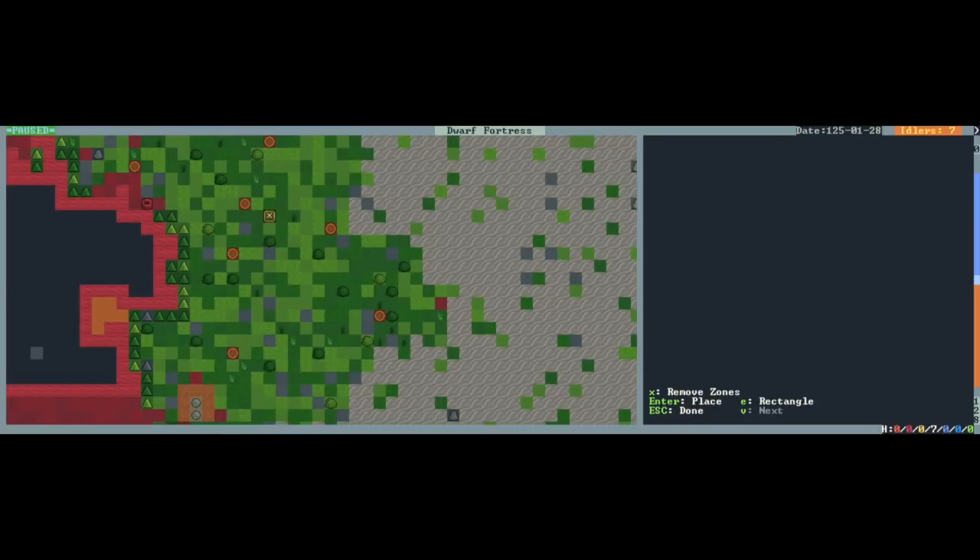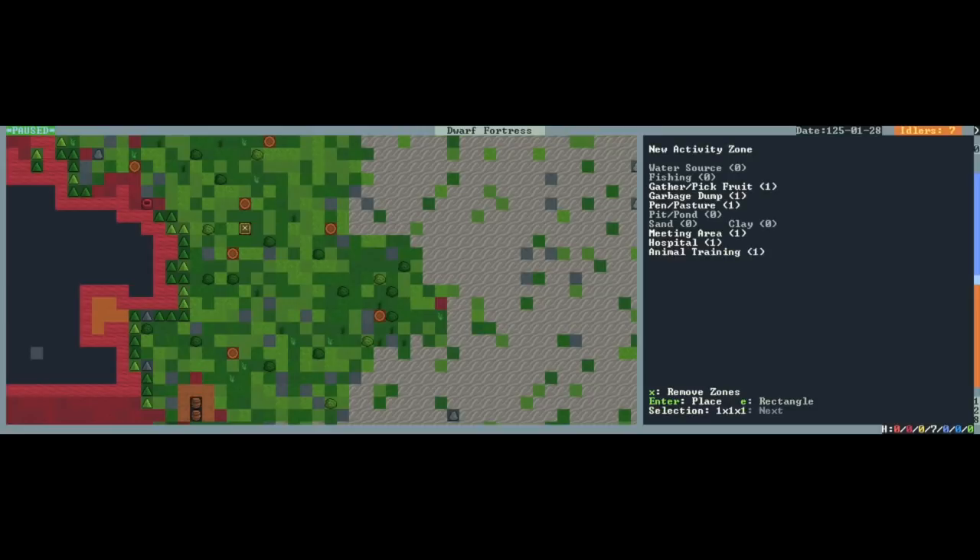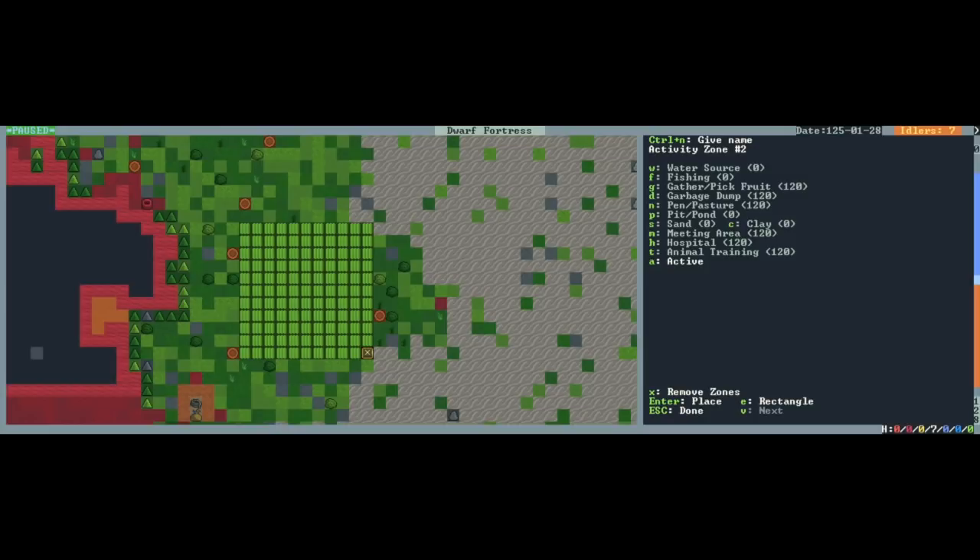So we push I to create a zone and we create a zone much like we did before, except we want the zone to be big - we want it to be like 10 by 10. So I'm going to push enter to start and then I'm going to use that trick I talked about earlier, where I hold down shift and push right to move 10 squares in that direction, then still holding down shift, push down and move 10 squares. We've got a big area here.